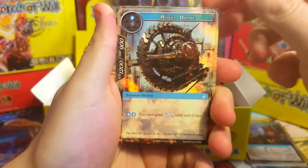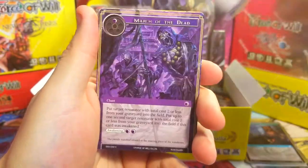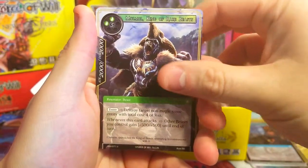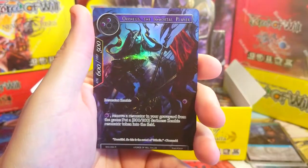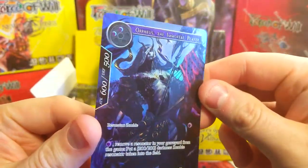Into the next pack. We've got the Wheel Drone, Storm Cat, Valkyrie of Dawn — oh that's a cool one, I would love to get that in full art. March of the Dead, God's Choice, Battle of Sun and Moon, a King Kong-looking guy, and we got Table Flip as our rare — probably not worth anything. And Orpheus the Immortal Player, rare foil full art.